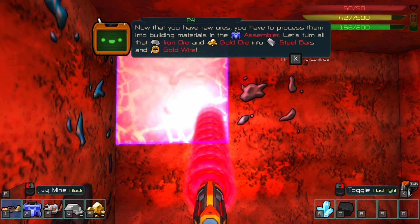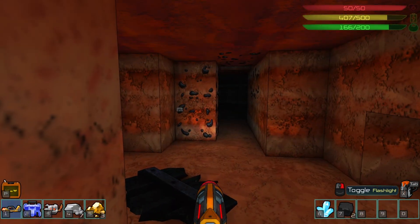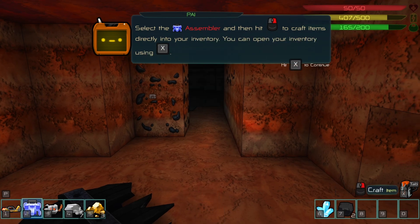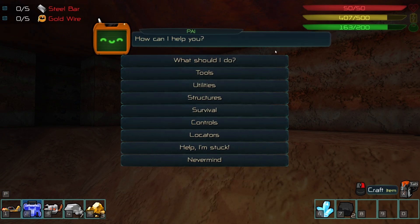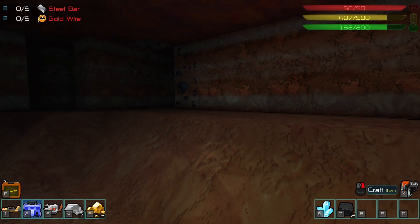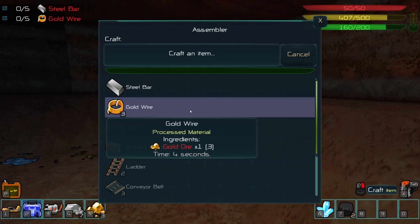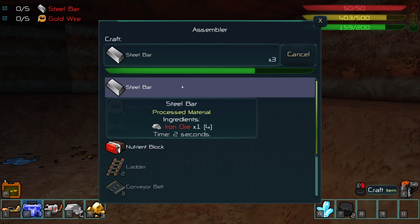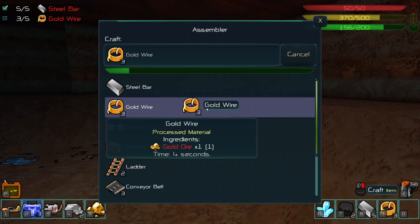Now we can process the ores into building materials. If we select this by pressing number two, we can craft items by right clicking. We need to turn the gold into steel and that into wire. This is like a portable workbench. I want to make steel - I need five steel bars. You can see it's making one steel bar per craft. We also need to make gold wire - making two will make six.